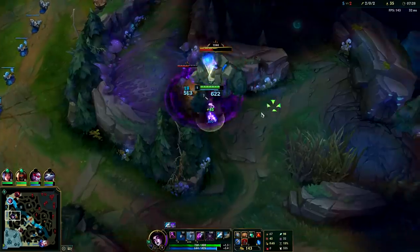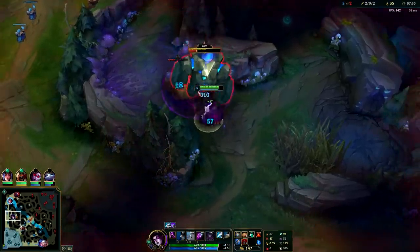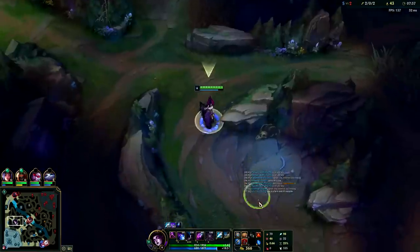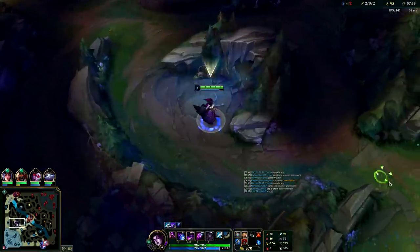Whenever you do blue and Gromp, you want to be at least level two so you can take them at the same time. If you're level two you can take blue and Gromp simultaneously on Morgana — which is crazy. I think Morgana is such a good pick as long as you have the right AD carry.